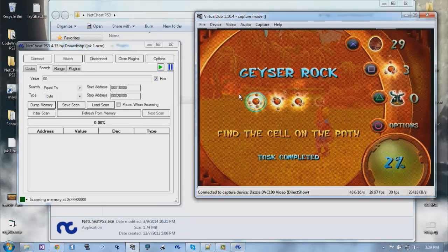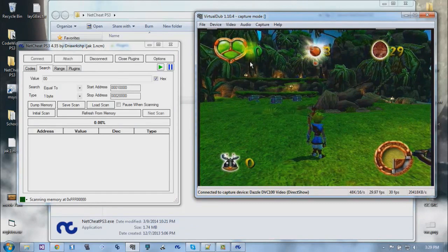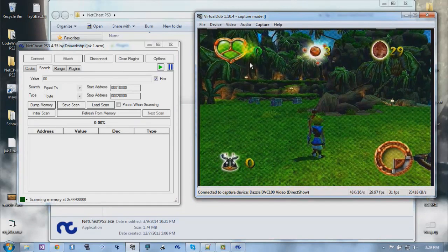The way health works in this game is you have these three segments, each marking roughly a quarter of your health. Then you have this counter that goes up to 50, and 50 is a whole unit. So if you're missing one of these and you have 50 on the counter, it will fill up one segment and set the counter back to zero.